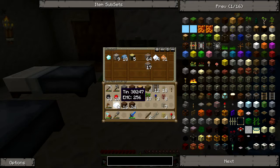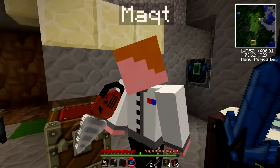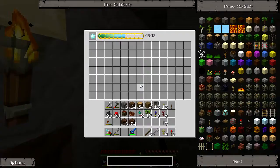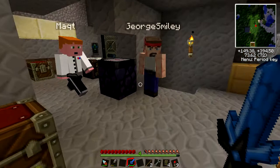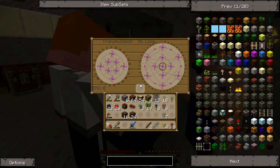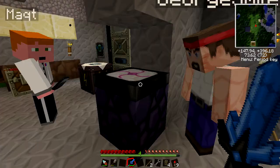I'm actually pulling these ores out — they have to be ground up before they'll condense. When you put them in the macerator they double; you get two dusts for one ore. I think we want to continue what we were working on last time — our pumpkin farm. Pumpkins are crazy valuable; they're 140 EMC. EMC is the Equivalent Exchange mod — every item has an energy value, and you can use this transmutation table to change one item into another based on its energy value.